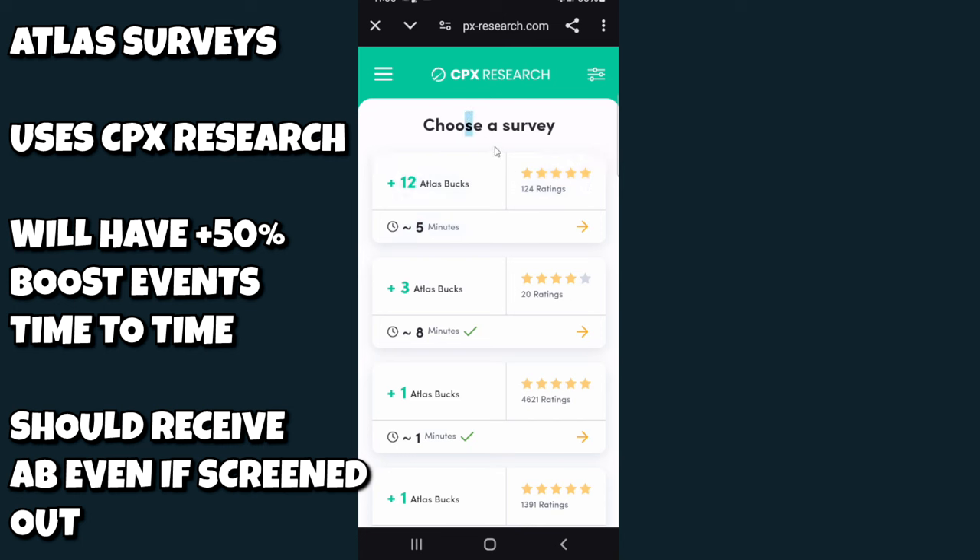You can also check out your badge income history to see all the bonuses you've received as Mayor, Governor, or President. To become Mayor, Governor, or President, you must have more parcels in that area than anyone else — a tie goes to whoever currently holds the title. You can check your standings in the leaderboard tab, which shows the national president, state governor, and city mayor along with parcel counts.